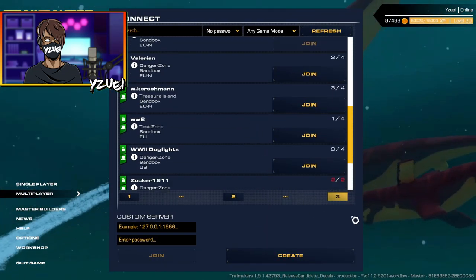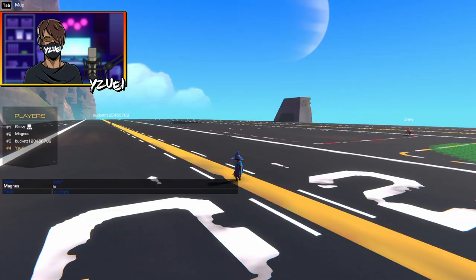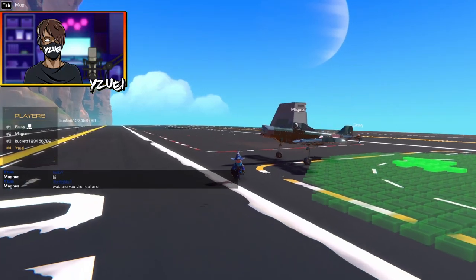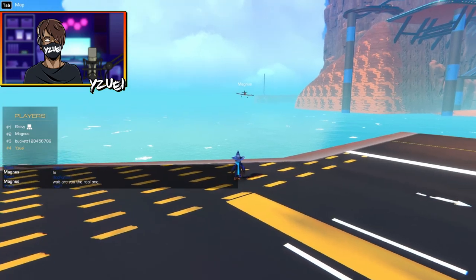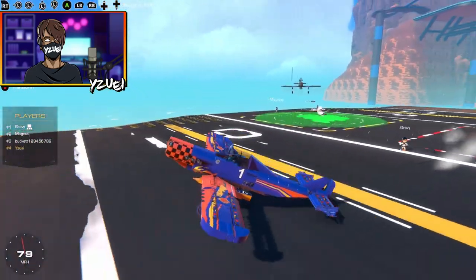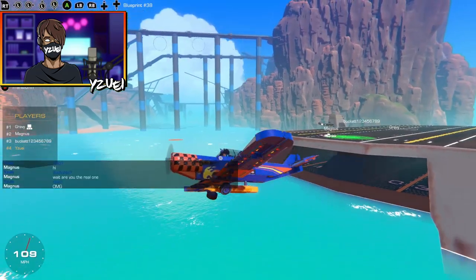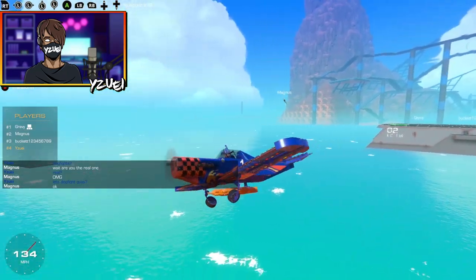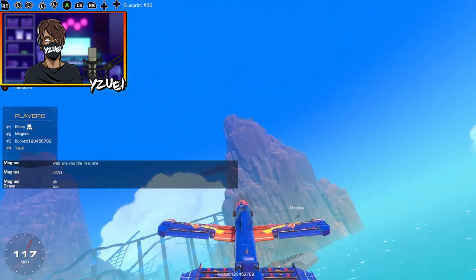We're looking for another server - on the last page here. 'World War II Dogfights!' One player asks 'wait, are you the real one?' - he doesn't think I'm real! That plane looks very good, by the way. We're going to hop in the plane I used in the airborne challenge - oh, I just hit that guy in the head with my plane. Getting in the air and hopefully somebody's going to dogfight me. It looks like we actually have a challenger! His plane is pretty quick, I won't lie.